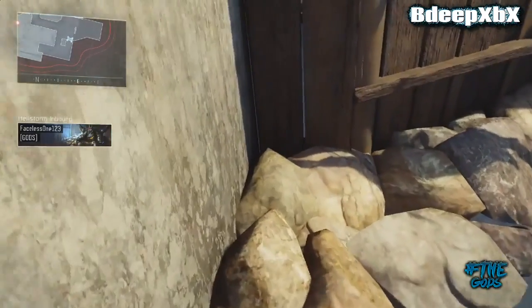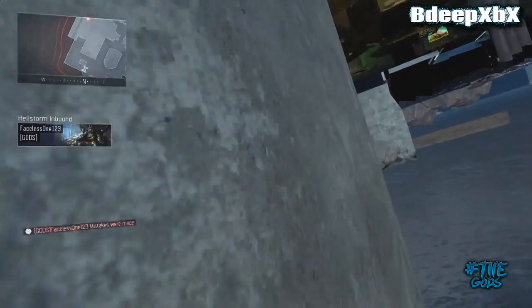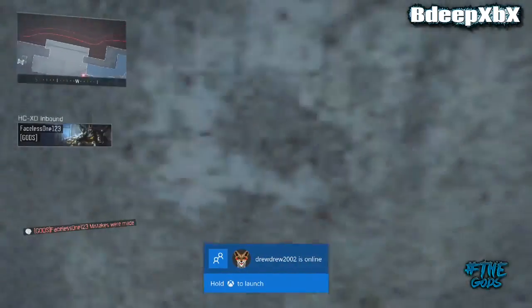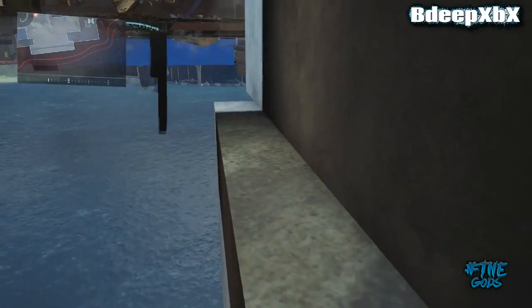And if you do exactly as I do in this video, you will be able to get under the map and in these secret rooms. Now this is a new way to do this glitch — there is a back mantle glitch that still works, but for you guys that don't know or cannot do the back mantles that well, this is just an easier way to do it. I hope you guys enjoyed the video. Please remember if you drop a like, that always helps me out. Don't forget to comment and subscribe to my channel BDeepXPX for more great Call of Duty Black Ops 3 glitches. As always guys, thanks for watching — I'm BDeep and I'm out.